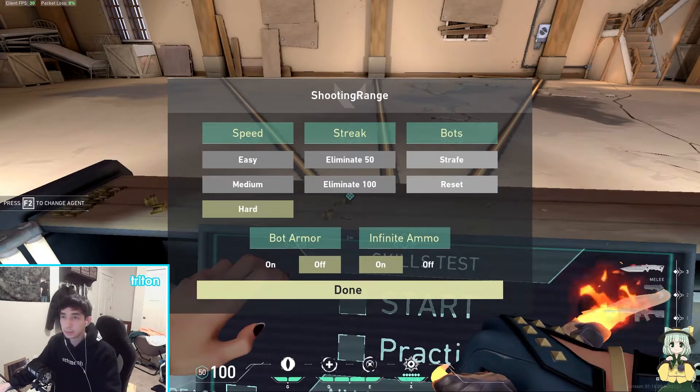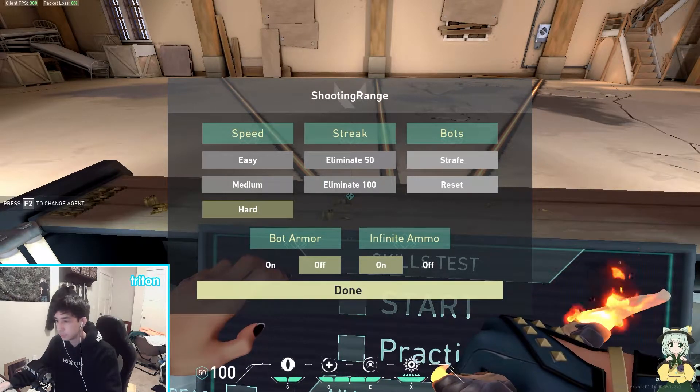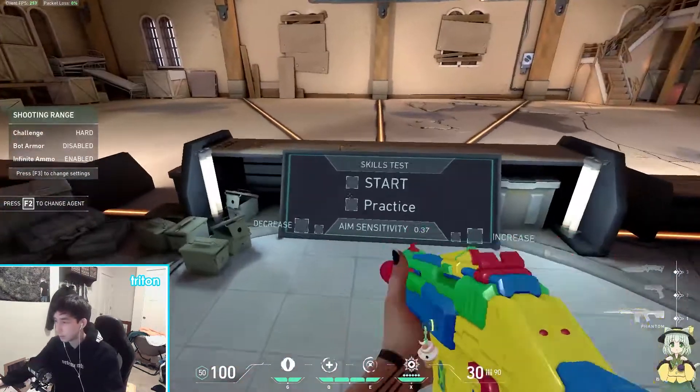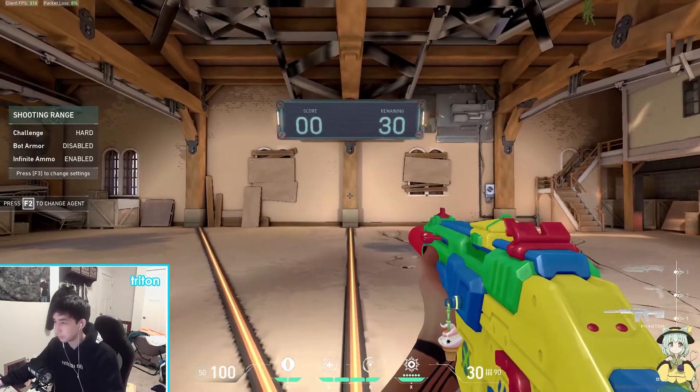The first thing you want to do, or what I do, is set the speed on hard and then bomber off, infinite ammo on. And then basically I'll just keep doing this until I start hitting them consistently.